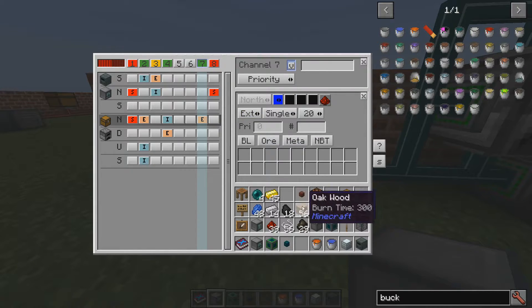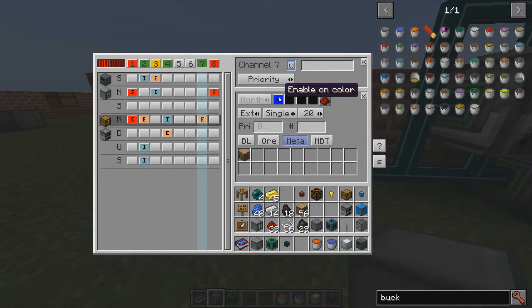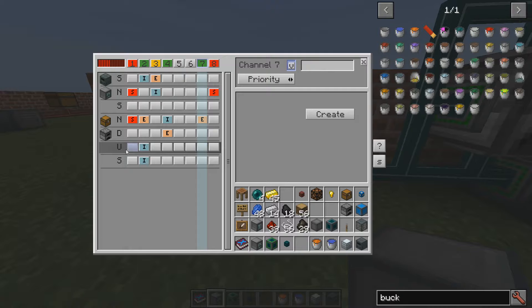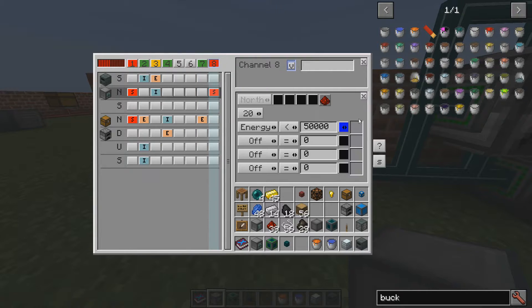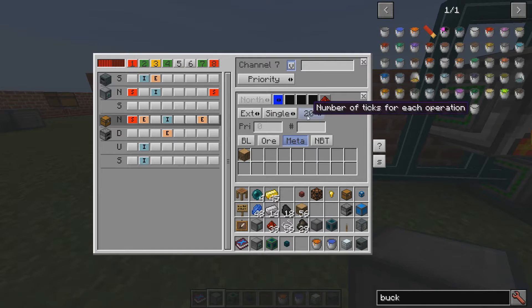And then we can extract — I don't know — wood like that. This means that if we are below 50,000, checking every second, then we output a blue color, and this rule will pick up on the blue color and extract oak wood to somewhere else, then insert it somewhere. You can even do the 'enable on color' on the logic itself — so if we have a red color from some other rule, then this logic rule is active and we check the energy. So you can do this in several steps, making it very advanced or very simple, depending on what you want, with full control over every step.